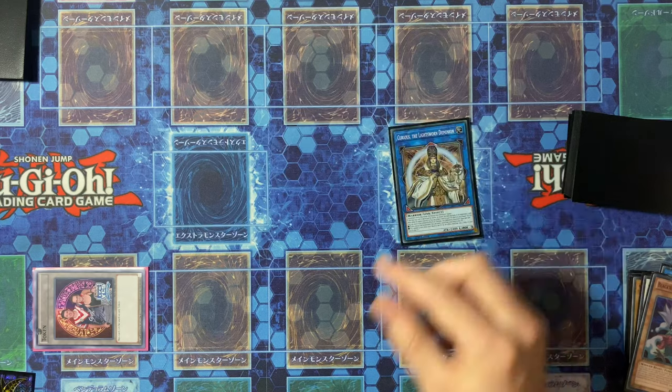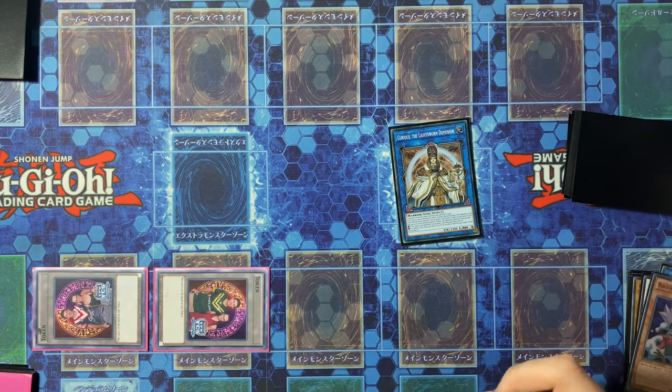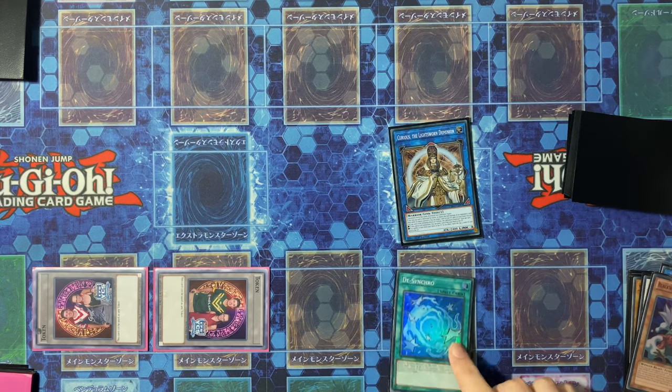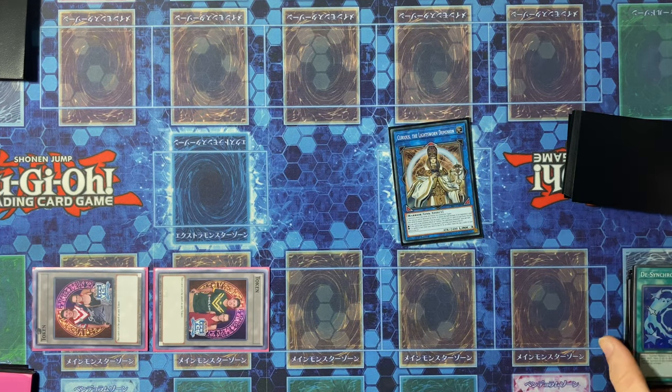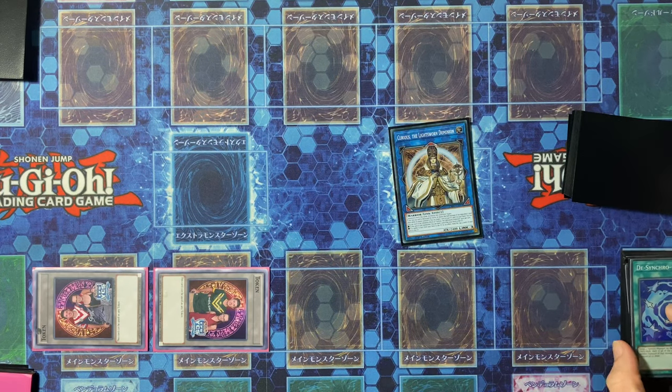Next off, link three for your Curious, get your Steam the Cloak token, and Curious will send Desynchro to the grave. Then mill your three cards — at this point nothing in deck matters so you can literally mill anything.